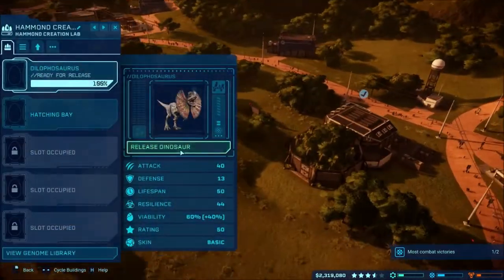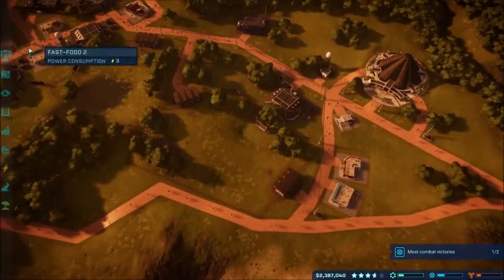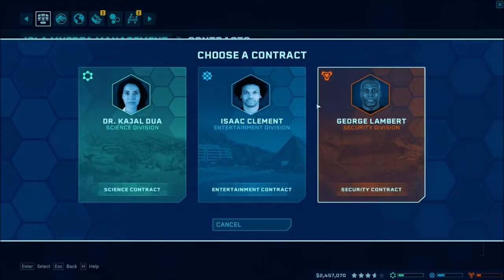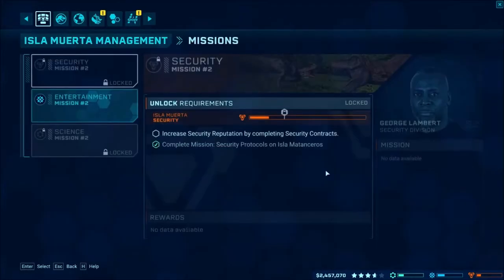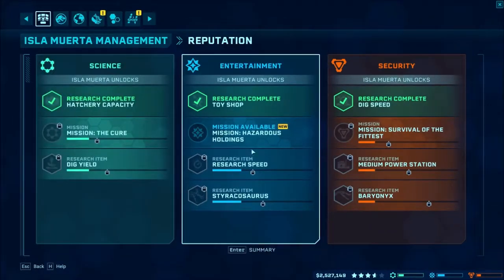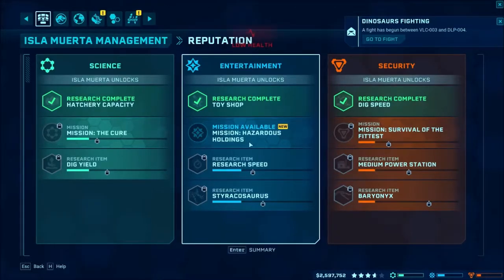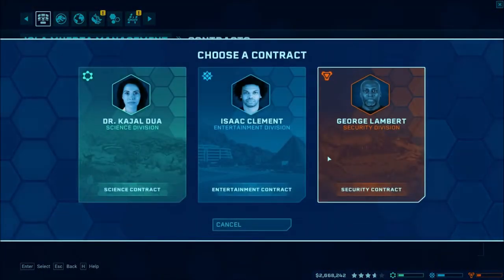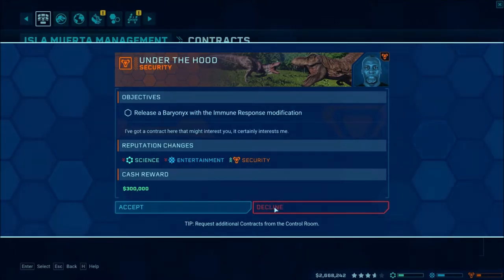That should get our views a lot better. Let's go ahead and release the second dilophosaurus here - see if we can get this one eaten. We need another task by the way. Let's go to contracts - we'll go with a security contract. We don't always get offers like this. We don't have a baryonyx - I don't know what I'm missing but I do not have a baryonyx.